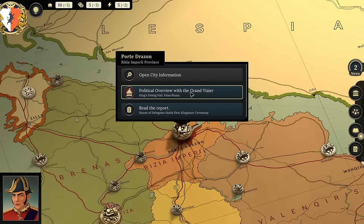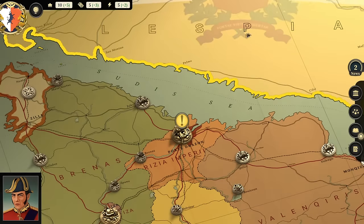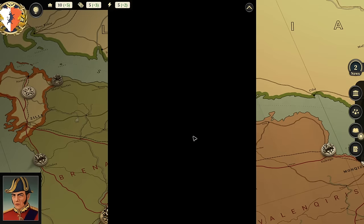We'll just have to be mindful of that going further. The report reads: 'House of Delegates Hold First Allegiance Ceremony for the occasion of the First Rizian Coronation since the founding of the House of Delegates. Majority Leader Daria de Rava called a special session where members took an oath of allegiance to the Crown.' No matter what you choose, you'll regret it later—that's kind of the rule of the original Suzerain game to a large degree.